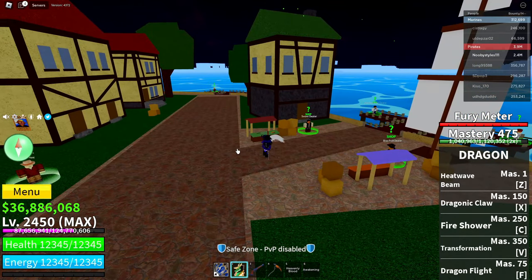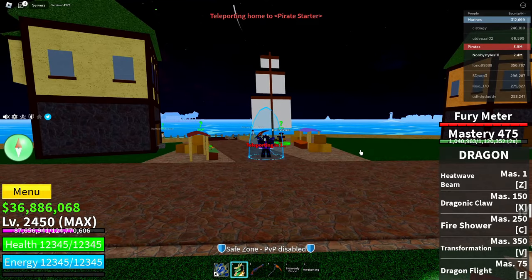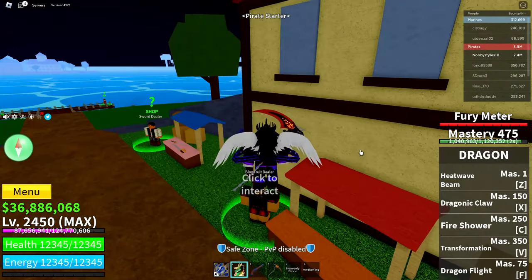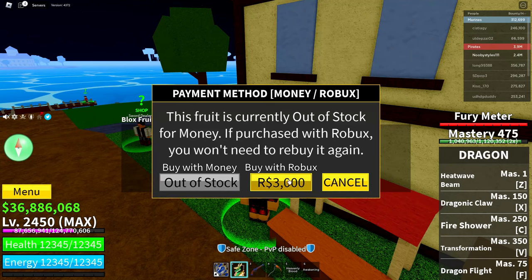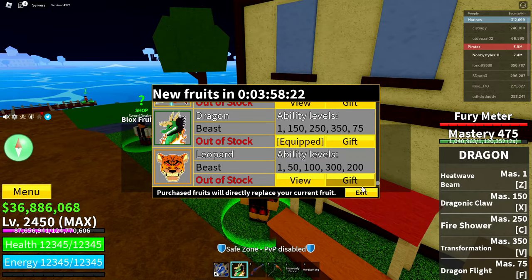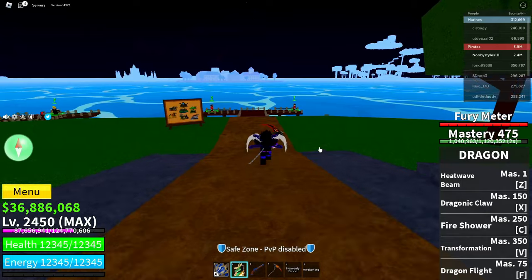After that, teleport back to the pirate starter area using your home point. Go over to the blocks fruit dealer there and do the same thing — view, Robux icon, cancel, cancel, exit.